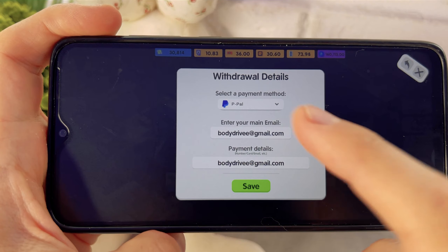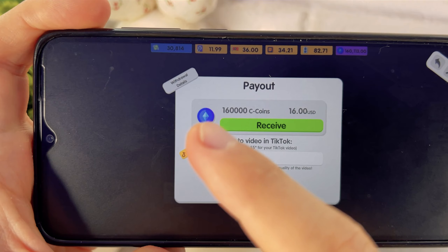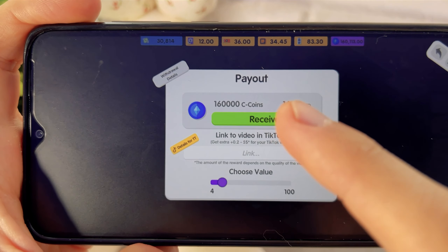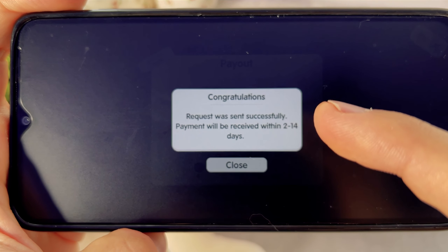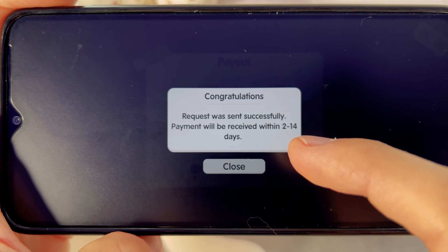Specify your email and your PayPal email and click save. Now choose the amount of 160,000 coins — this is $16. The withdrawal application is created and we will get money within two to 14 days.